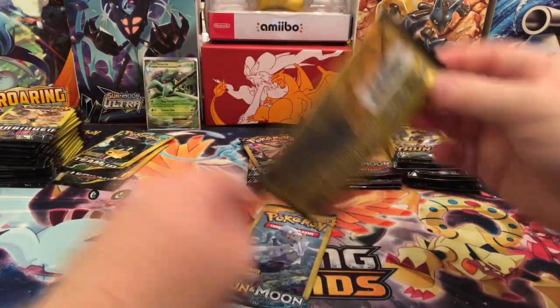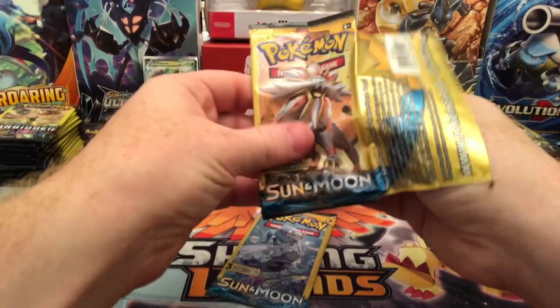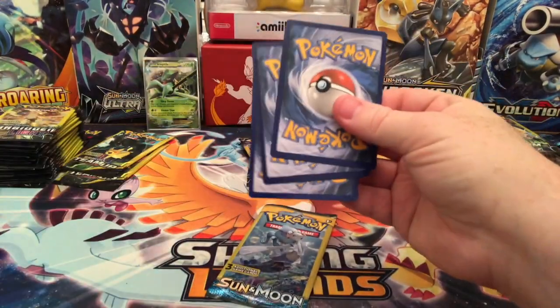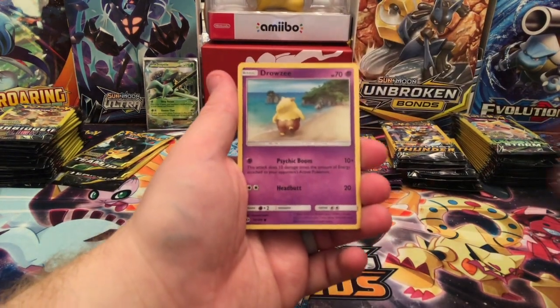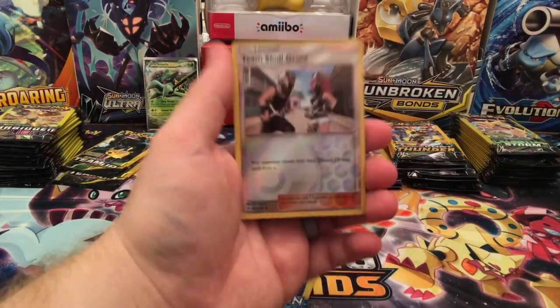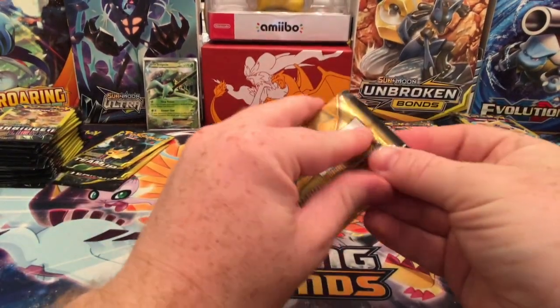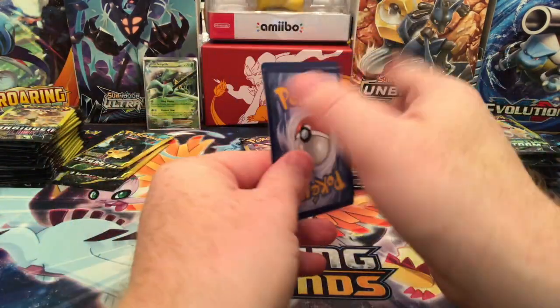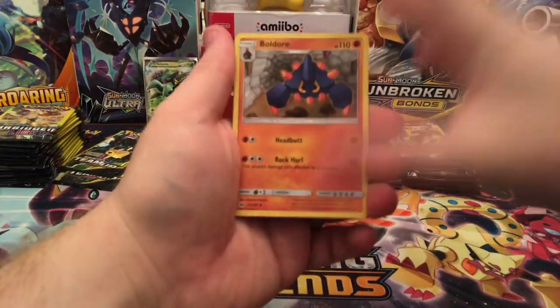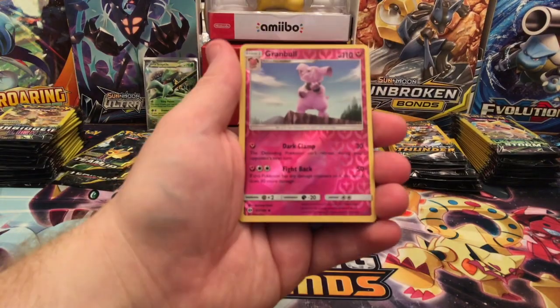Next I'll do Sun and Moon Base Set — I have two of these. Got Dartrix, Drowsy, and Team Skull Grunt Reverse Holo. Last of the two for Sun and Moon Base Set: Boldor, a Lolan Rat, and a Grand Bull Reverse Holographic.